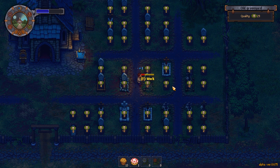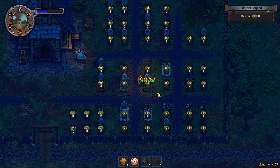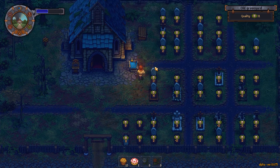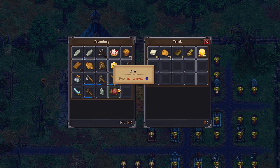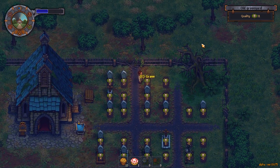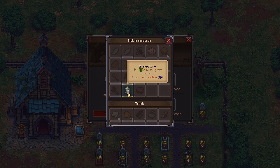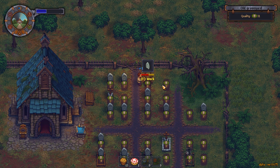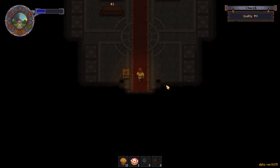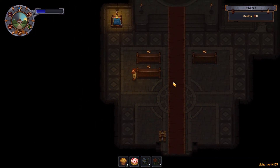A corpse on a pallet does not decay at all, whereas a corpse on the operating table does decay — and that frustrates me. They're both in the morgue, shouldn't they work the same? Alas, that is not the way this game operates. There we are, perfect — quality 33 outside, I'm very happy with that.